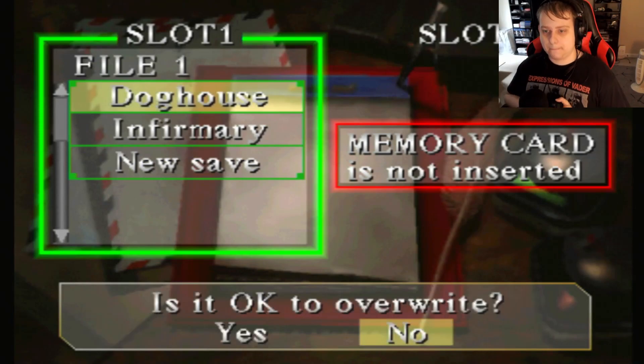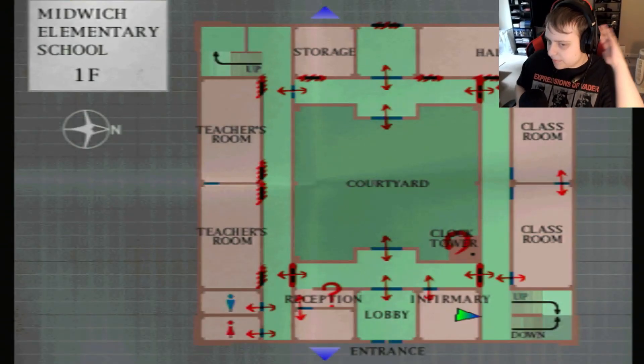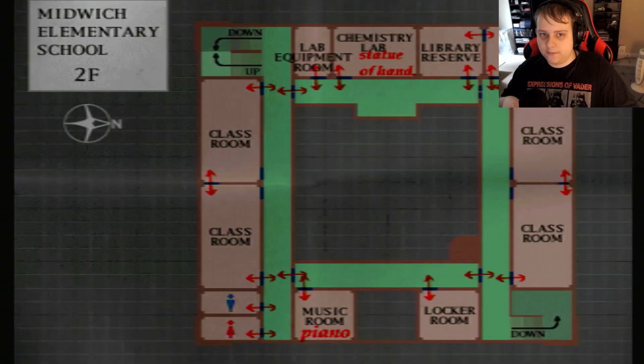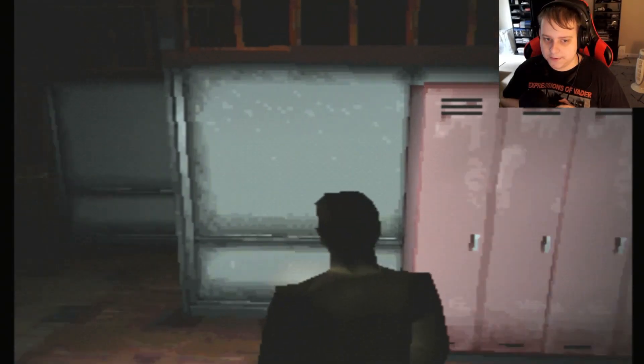There we go, made it. Okay, we basically cleared out everything on the first floor - basically. We cleared out the basement but there's still more to do there. Second floor - we already did the statue of the hand, we don't know how to do the piano thing just yet. So I guess next we'll be going to the rooftop, seeing what we can do over there, and hopefully try to figure out from there. Let's head over there.